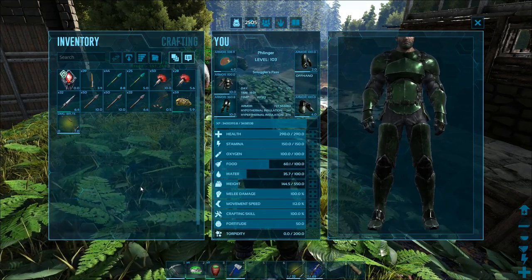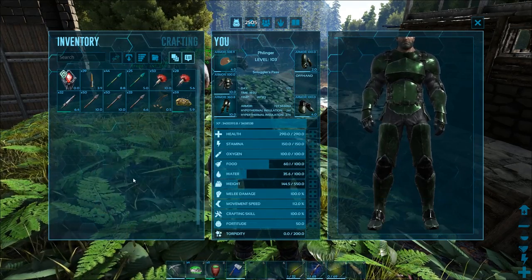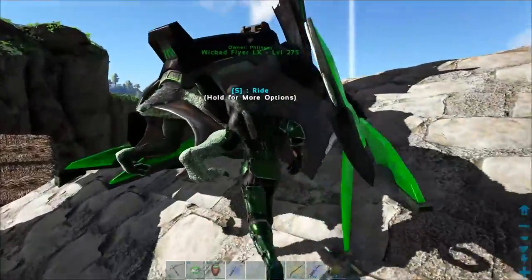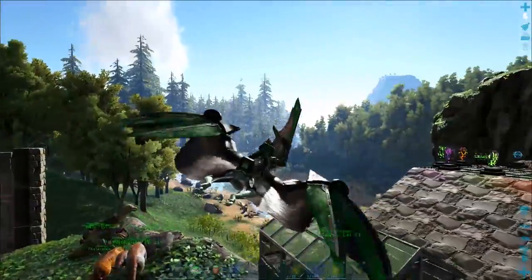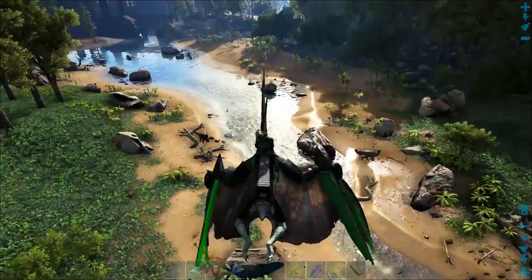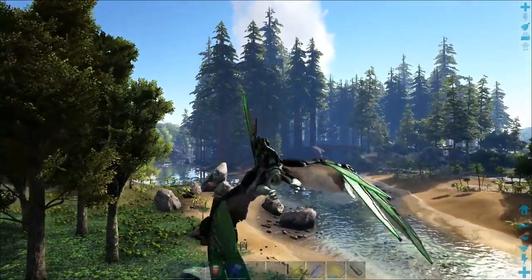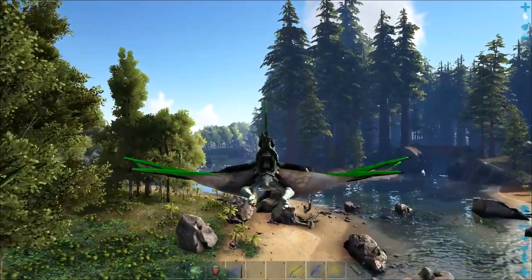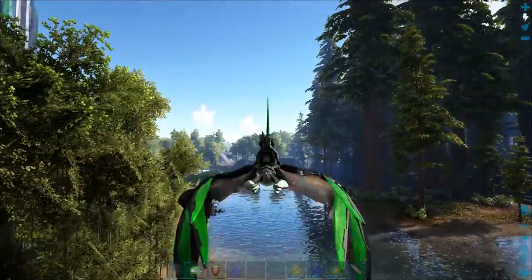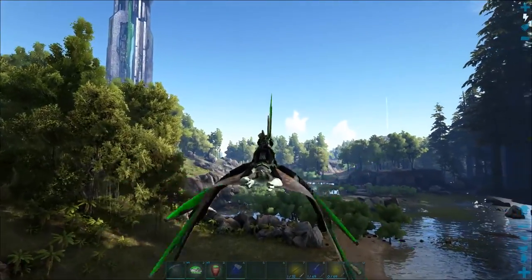You can knock it out with a crossbow or a long neck, but we're going to knock it out with a bow - this is a Mastercraft bow. These guys right here, you don't even need a taming pen. All you really need is one. You can put it in a taming pen if you want to manage things more easily, since a lot of things will actually aggro on scorpions when they're knocked out. But I'm going to fly over towards the beach and see if I can find a scorpion.